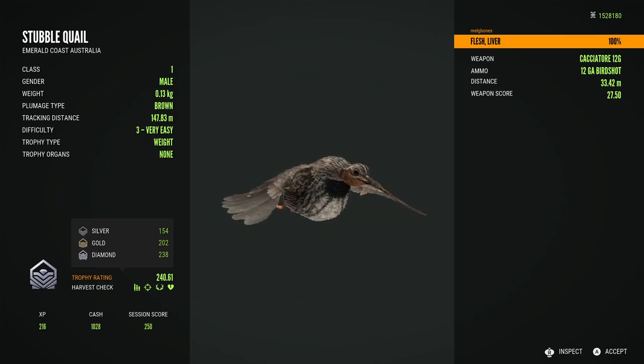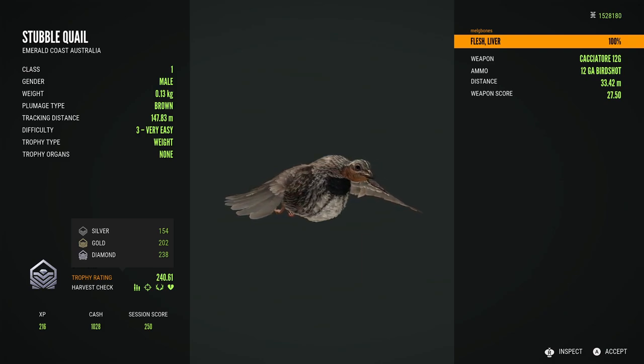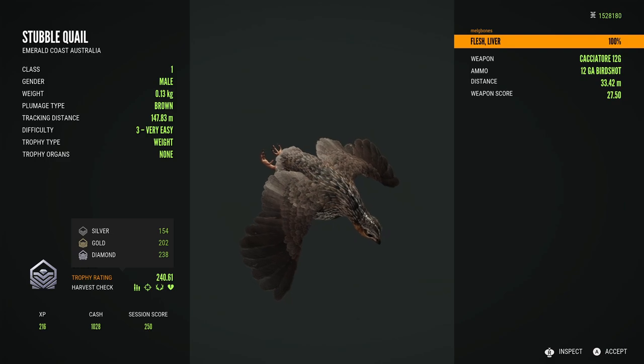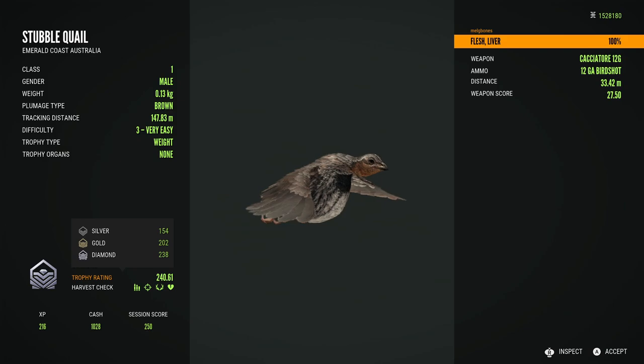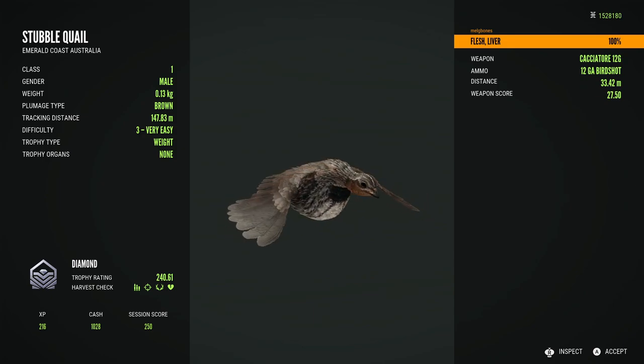I really love getting trophies of small game that are harder to get, just because they are harder to come across — hunting small game like this is naturally trickier than hunting something like the sandbar deer or the rooster deer. To finally have a diamond and both rares for stubble quail is fantastic — I basically have a complete stubble quail collection for the trophy lodge. I've been really lucky with some nice trophies off Emerald Coast and I'm absolutely loving the map. Thank you so much for watching and for all your support — I will see you in the next video!